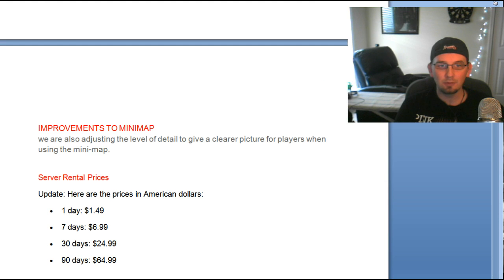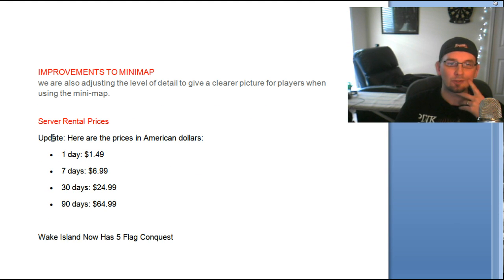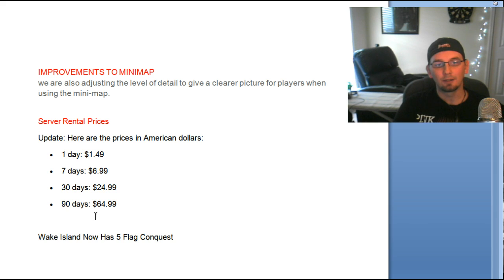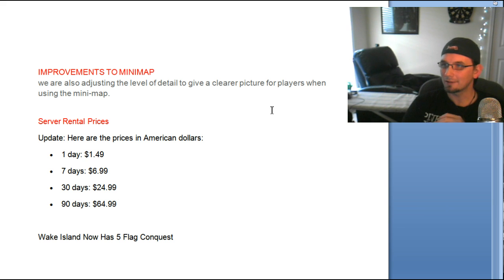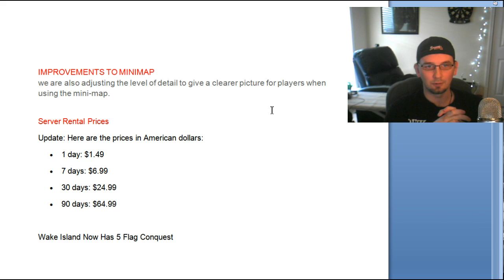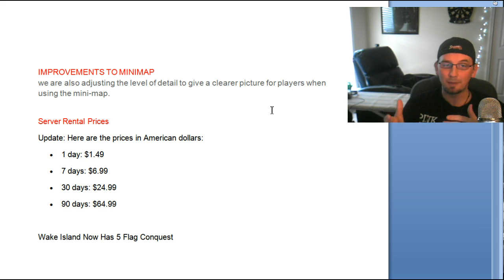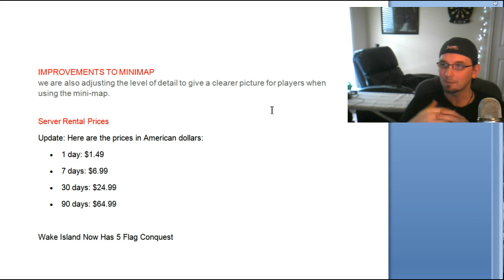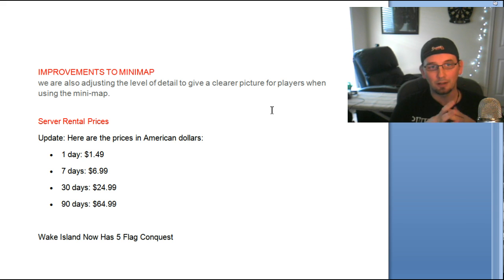A lot of people probably tuned into this video to see the server rental prices. One day is a dollar forty-nine, seven days is seven dollars — about a dollar a day — thirty days is twenty-five dollars, and ninety days is sixty-five dollars. Why does everything have to be ninety-nine cents? I like even numbers. From what I've heard, these are comparable prices to the PC — in fact, maybe a little bit better.